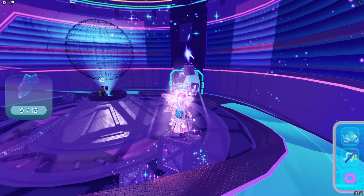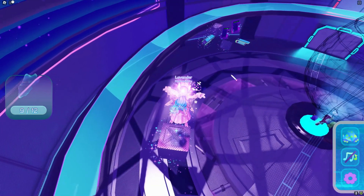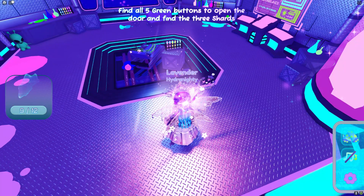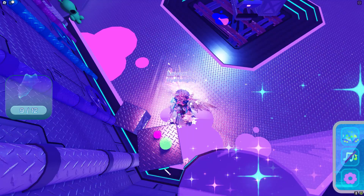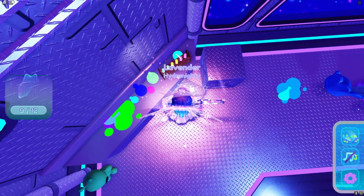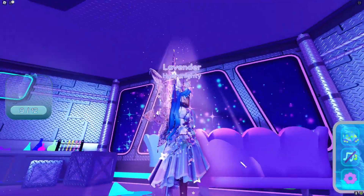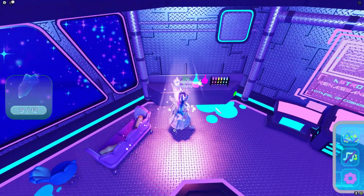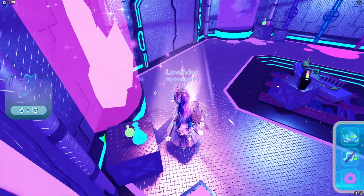Now let's move over to the last rift to collect the final three shards. Inside it says 'Find all five green buttons.' The first button is right here behind this box — activate it by clicking it. The second one is behind these potions. The third one is under this couch — it's kind of hard to see but it's right there. The fourth one is right here next to these potions, and the fifth one is behind this box right here.